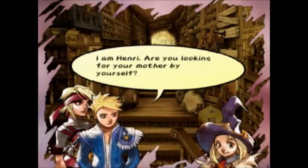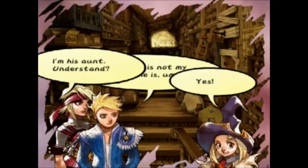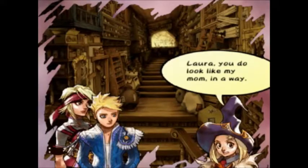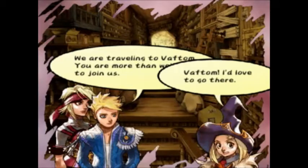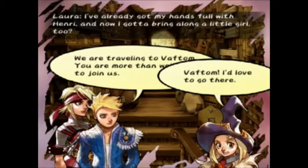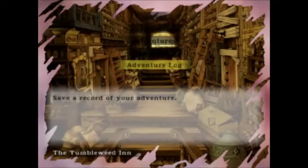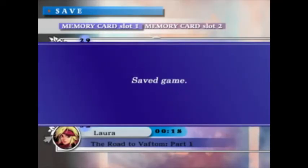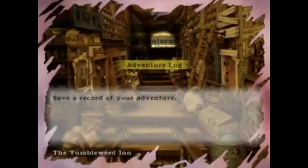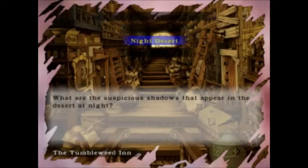Cut to Judy. Judy's an optional character in Laura's story. You don't have to get her — you have to reconnoiter in the inn and go through all the information, then press down as if you were going to the exit menu option, and you'll run into Judy. Then Laura will complain about how she has to cart around two little kids.